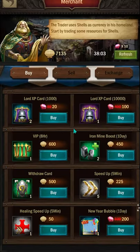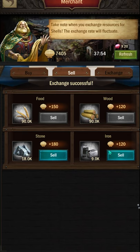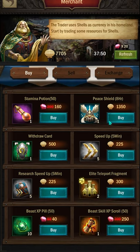Every single day you want to click on your merchant and you want to sell your resources. This refreshes continually. You can even use gems if you wanted to refresh it. You can sit here and sell and you get these shells. Now these shells buy some really good things.